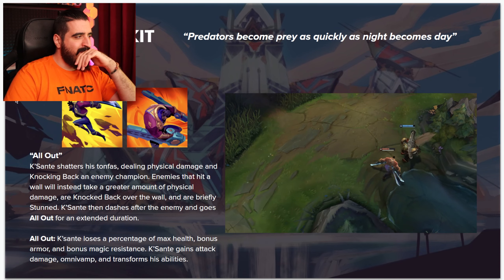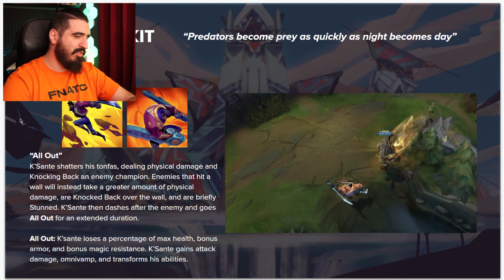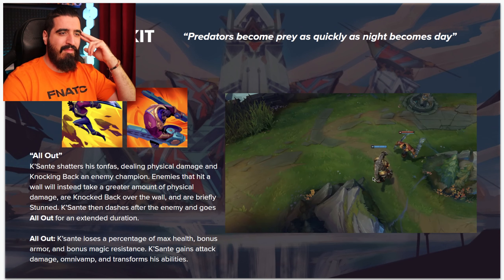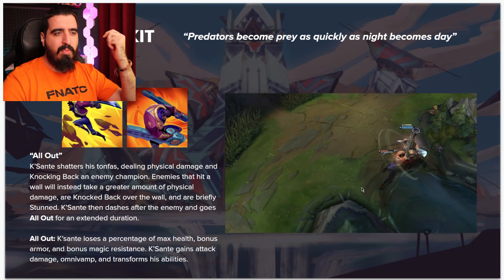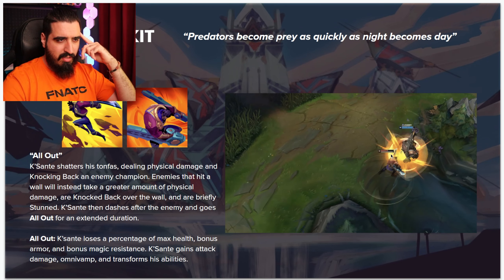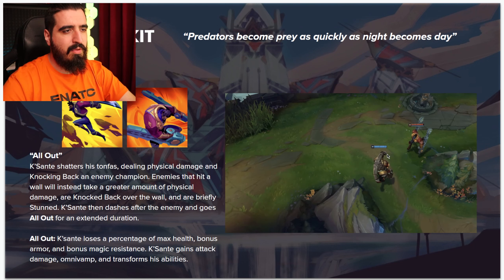In All Out form, the champion loses a percentage of max health but gains bonus armor, magic resist, attack damage, and omnivamp, and all abilities are transformed. The health cost looks like it might be around 20% of max HP — that's actually pretty huge. But from what I can see, the range on the ultimate is incredible.